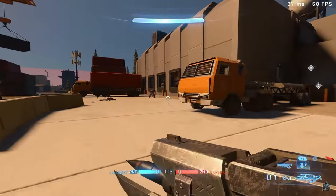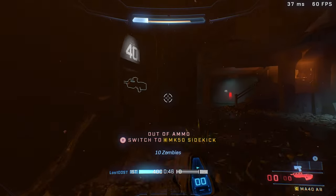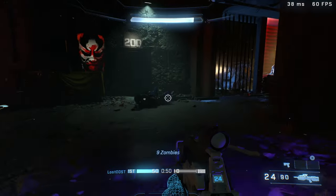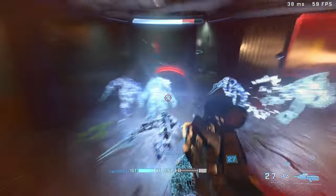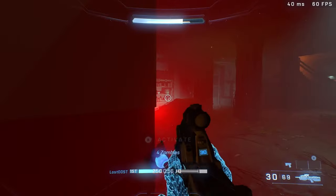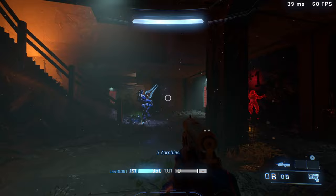Here's another map also made by the Forge Falcons — Night of the Undead, which is like Call of Duty Zombies but in Halo. There are actual drops like Max Ammo, you can buy weapons off the walls, and you can even Pack-a-Punch. It's pretty crazy and would be really fun if it got added to matchmaking.